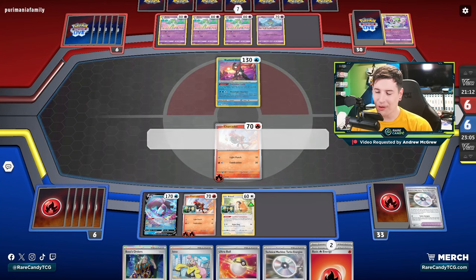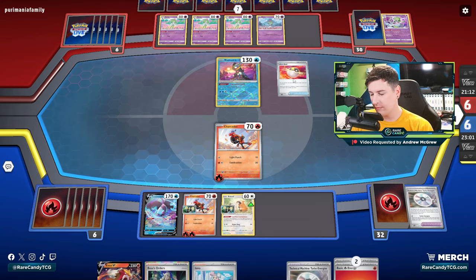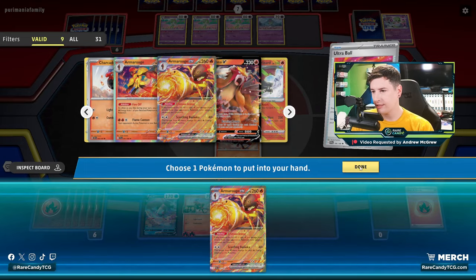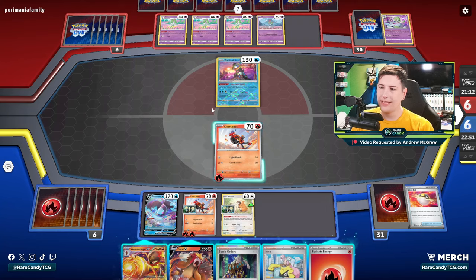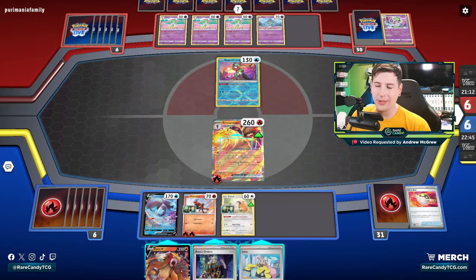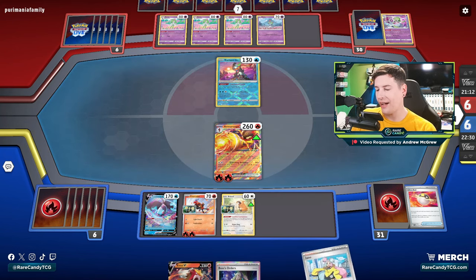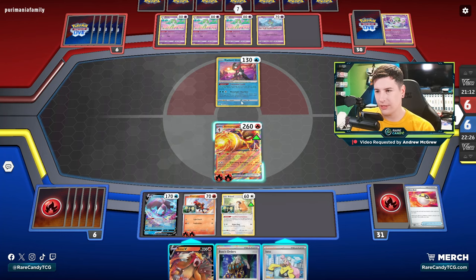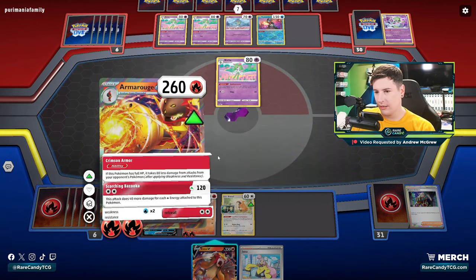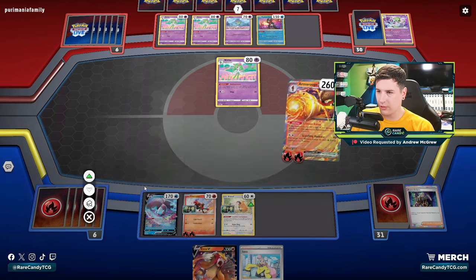Thank god — I was really worried they were going to have an explosive turn. We definitely just do this, grab our EX. This could even be a decent turn to just try to KO a Kirlia — I don't hate that. Start taking out some of their draw power. If we Iono, we're also forced to get the other Armor Rouge to knock this thing out. So I think we just bring up Kirlia and we could get Entei down as well, but I think for the moment we're just going to go for the KO.